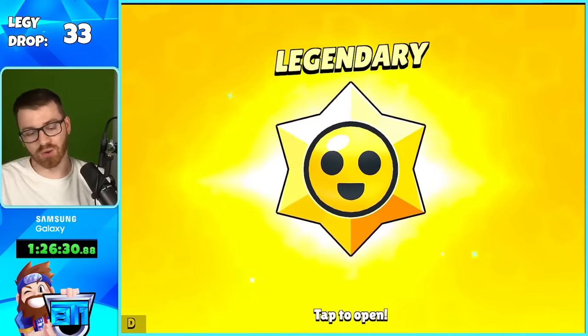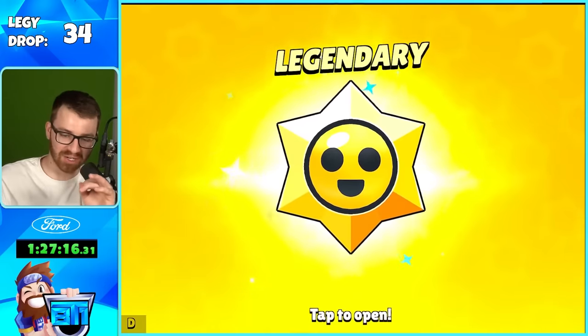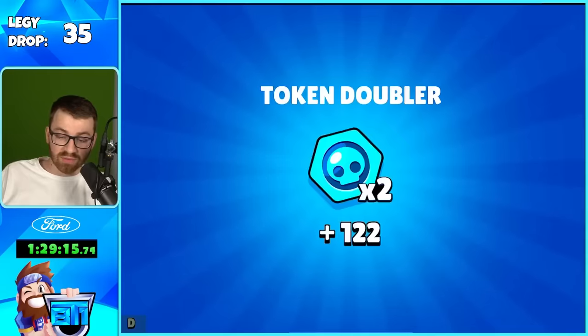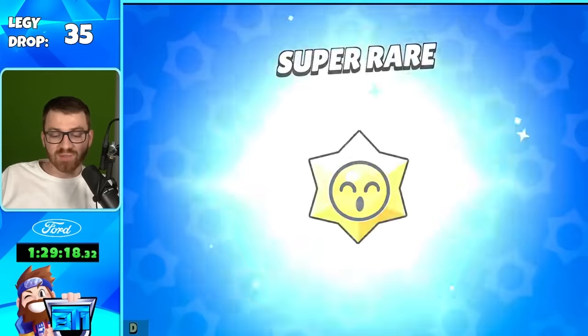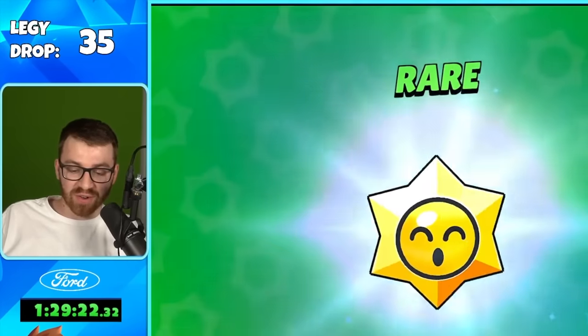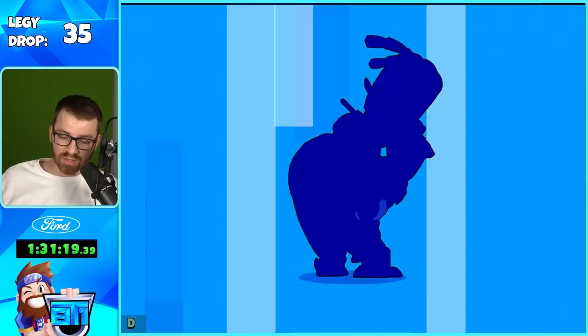But the legendaries — imagine we pull a legendary. Leon, Bonnie skin — that's cool. I need to keep talking to you guys while they keep coming in. Another Bug star power — and again, huge thanks to the Brawl Stars team for allowing this. This brings back some nostalgic Brawl Box opening memories, and this is my favorite part of Brawl Stars. I'm so happy they allowed us to do this.